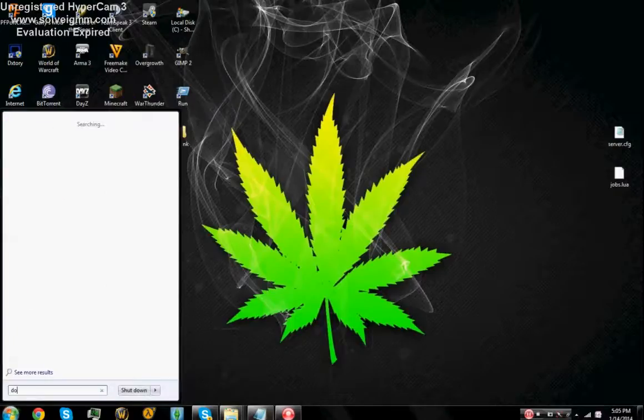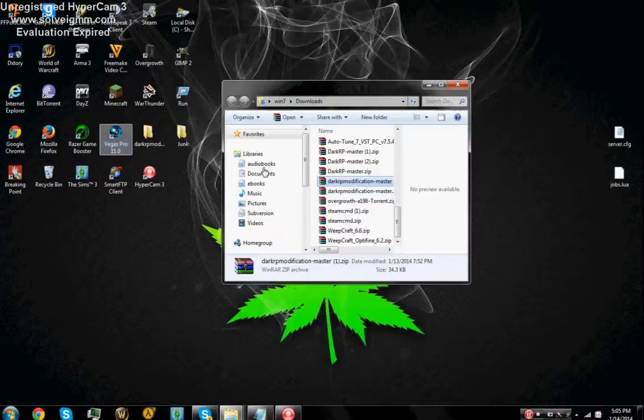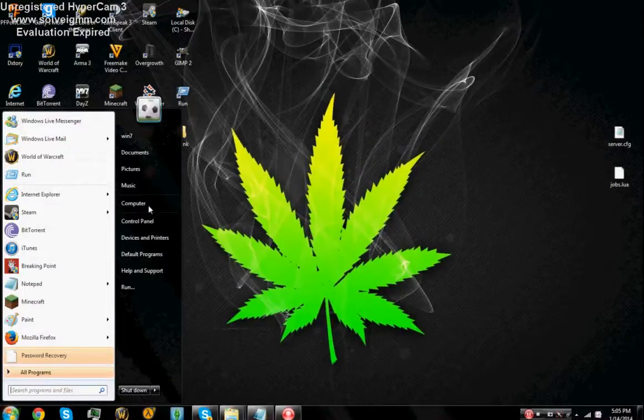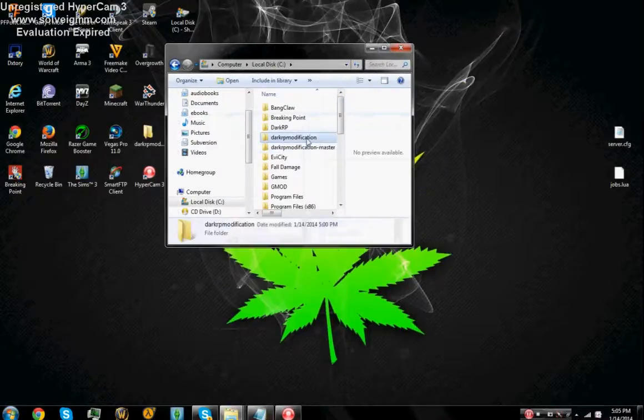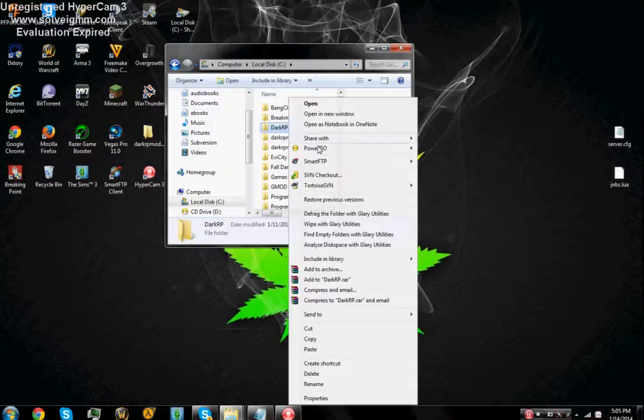Go into wherever you put the download. You'll see DarkRP modifications master and DarkRP master. You want to extract both of them to your local disk. Get rid of the 'master' part — make a DarkRP modification folder for both of them, so that it just says DarkRP without the master dash suffix.